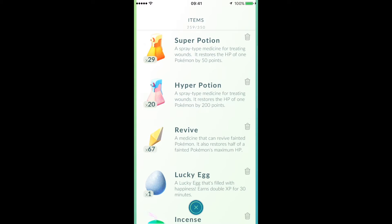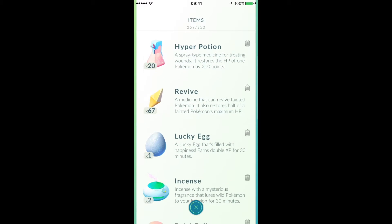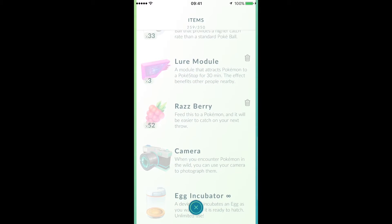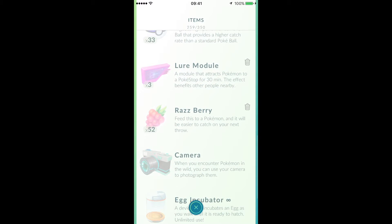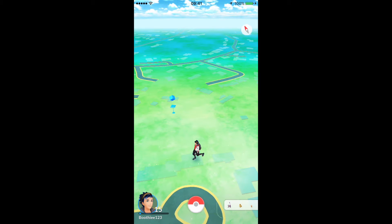I've got hyper potions, a ton of revives and stuff, basically because I don't actually go out and battle gyms much - I've done it once or twice to see how it was, it's alright but not too great. I'll probably just get rid of them because I don't use them. Lure modules, again, you get given them when you level up and I just haven't used them. Other than that, pretty average stuff.